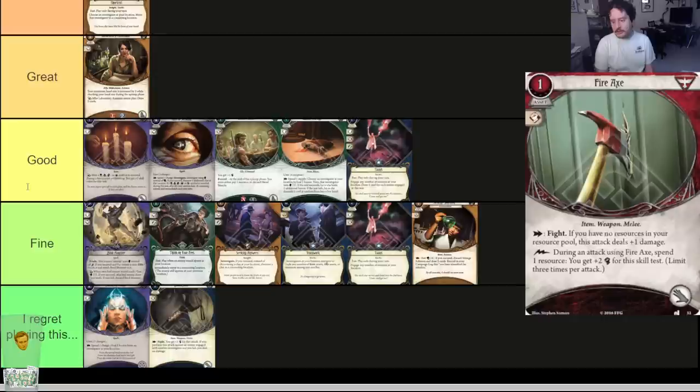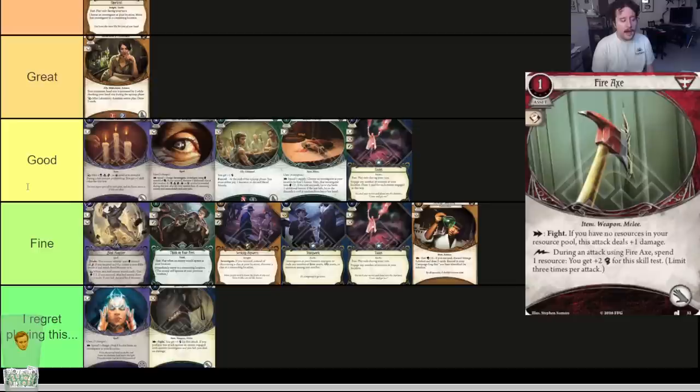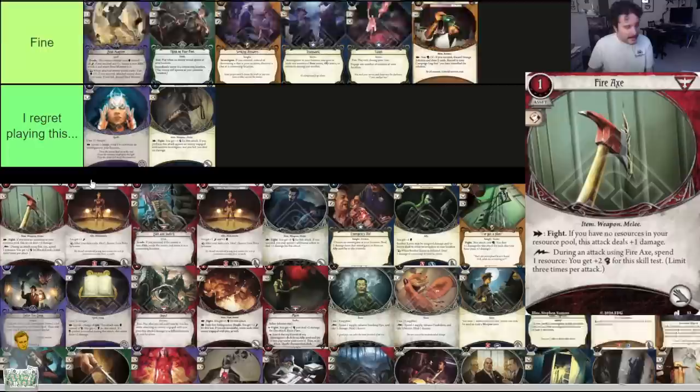Fire Axe — one-cost asset, hand slot. As an action, fight. If you have no resources in your pool this attack deals plus one damage. During an attack using the Fire Axe, spend one resource to get plus two fists for the attack — limit three times per attack. We'll be seeing Dark Horse coming up next, and this card synergizes very well with it. Overall it's just a good weapon for fighting. You don't really need to be playing Dark Horse to take advantage of Fire Axe, but you need to be aware that it competes with your resources. Card is good.